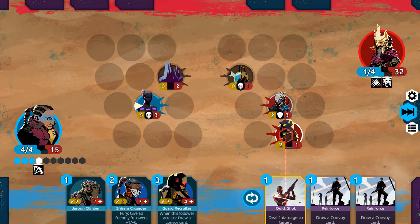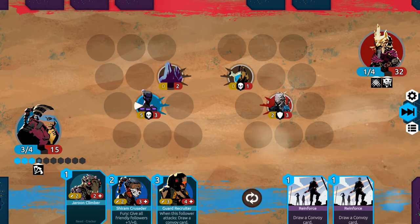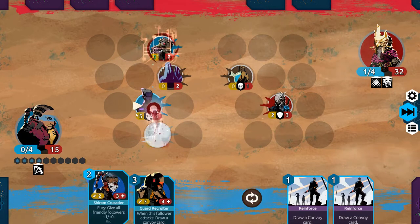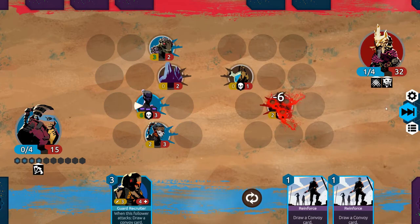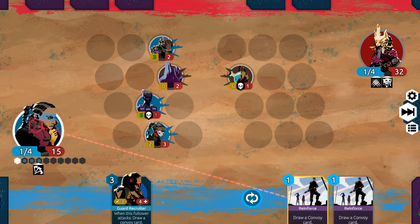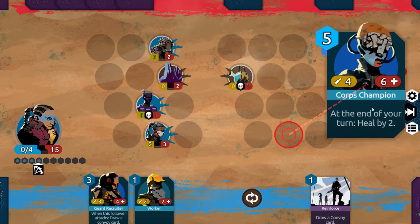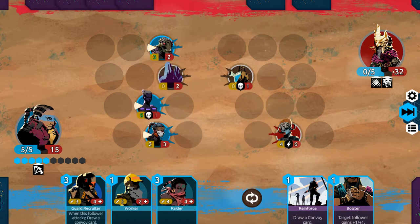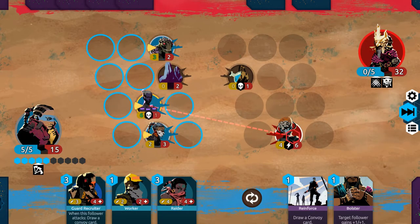This is perfect. We can quick shot this guy, we can play the Climber, and we can play the Crusader — buffs them all up. We're just on the control-their-board plan, because they're going to go bonkers if they get a board up. So I think we just take this out, actually — kind of sucks, but...